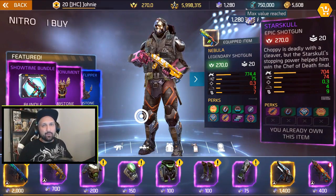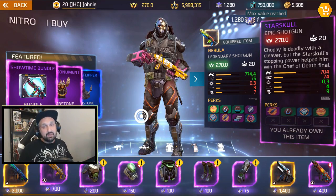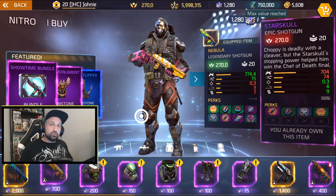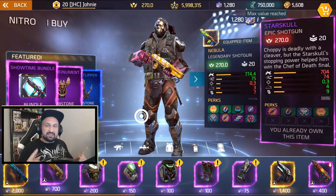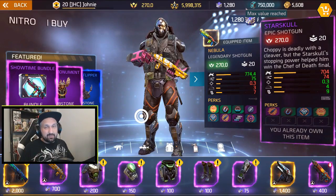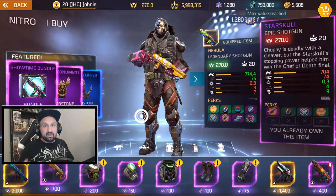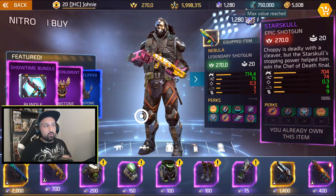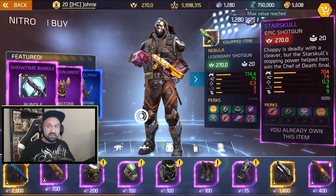What's up guys, Jonny here back with more Shadowgun Legends. In today's video I got some gameplay of the brand new shotgun in Nitro's shop, the Star Skull. It's very close to Nebula in the stats comparison — a bit less damage, almost the same fire rate, but more bullets and a bit of a longer range, so it should be close to the Nebula in terms of feel if you already play with Nebula.